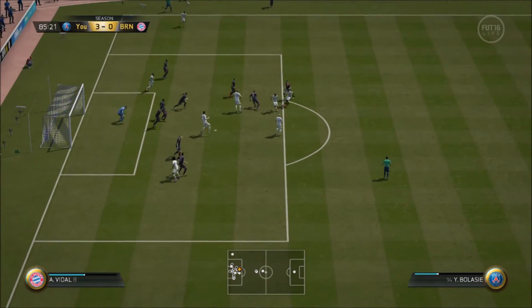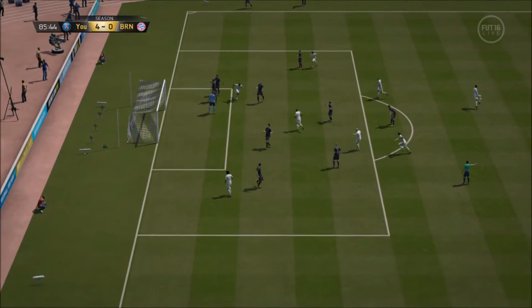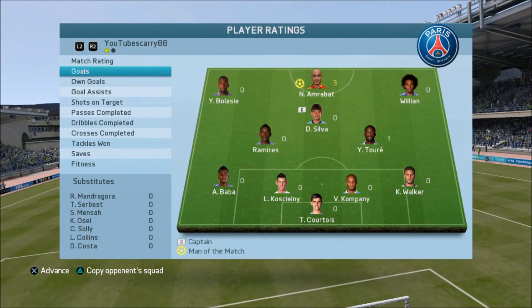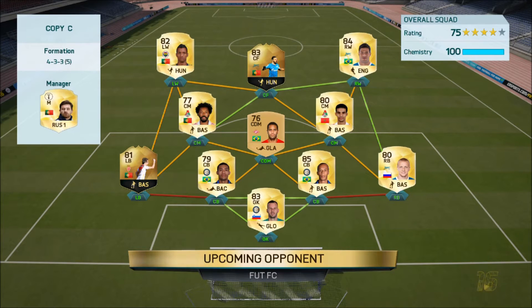The last goal of the game is one of those where you just want to turn your PlayStation off. A shot from Ramirez is palmed by Neuer straight to Amrabat and it's 4-nil — easy victory against a really good team. Full-time stats: Amrabat gets a 9.7 with a hat trick. Absolutely love this player.